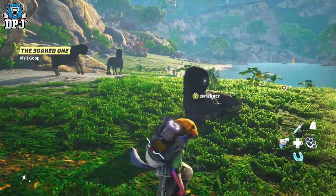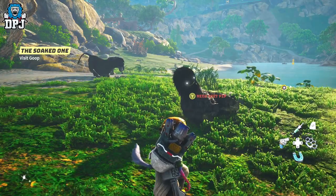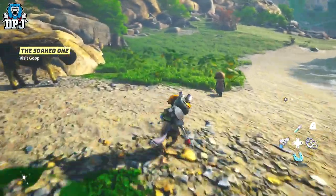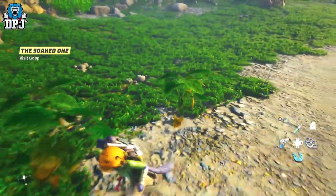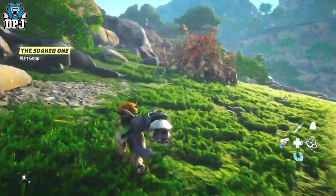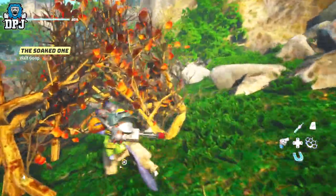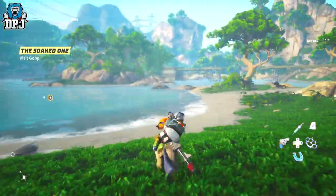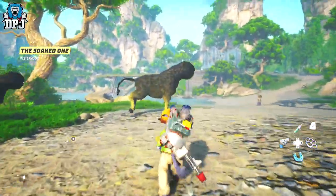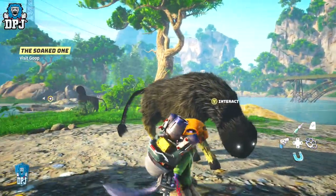When you find an animal that can be tamed, go up to it and you'll get a notification to interact. From here it's about finding a pip — these will be located within a certain bush which you'll have to slide under to grab. Sometimes these bushes can be hard to find but they'll be within the area of that tame. Once you grab the pip, go over to that nearby mount, interact with them, and you will tame the creature.